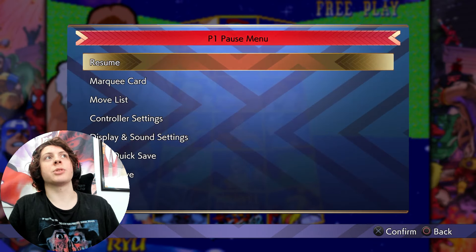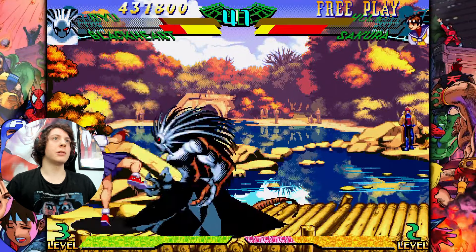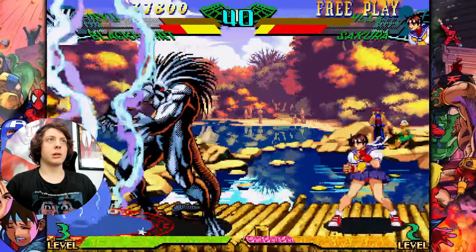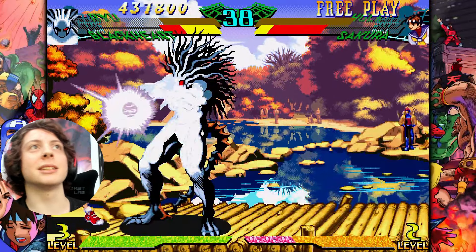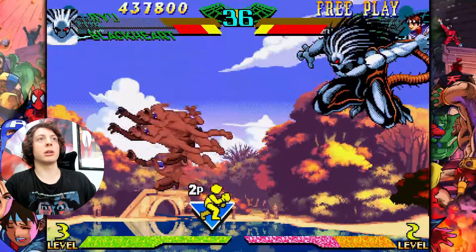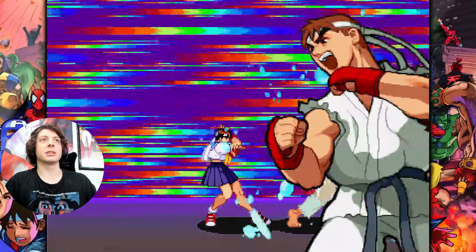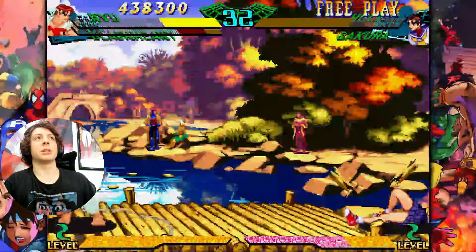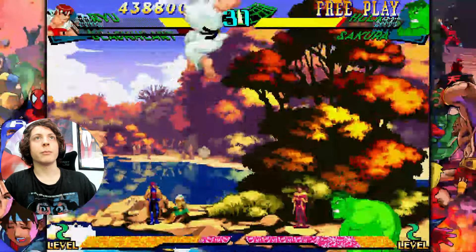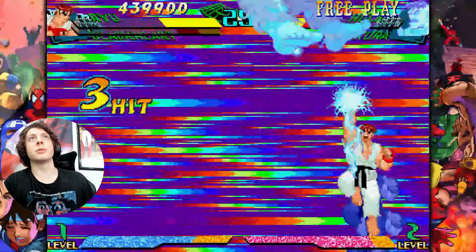She blocked it — that's crazy. Oh my gosh I beat it, I'm actually astonished. Why am I saying 'ow,' I didn't even get hit by anything yet — I'm just expecting it. I didn't mean to dash right into her. Come on Ryu, why is Sakura giving me more trouble than anybody else? Just chip her out, I'm alright with that.